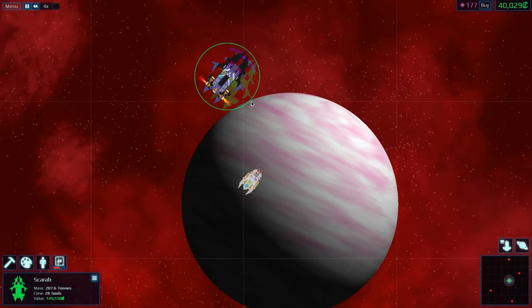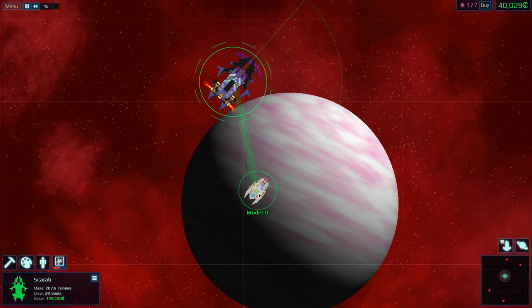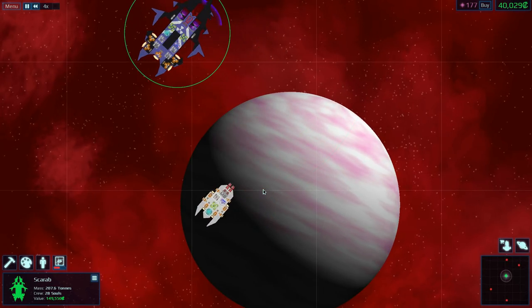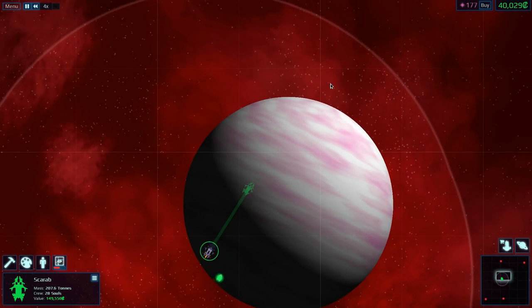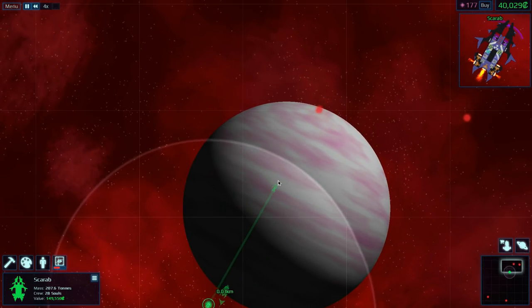Here's the thing - my Scarab actually has the longest range weapon here, which means the poor little Model Zero is always going to be in the firing line, and that is why we need to add a missile launcher. Professionalism at its best.